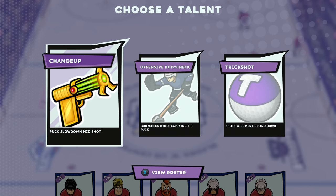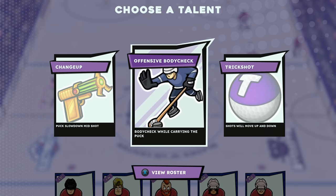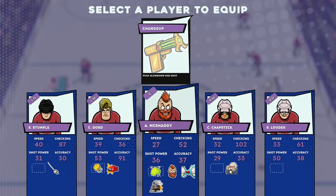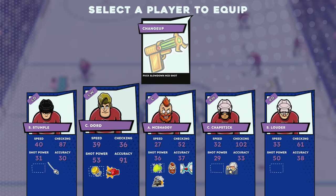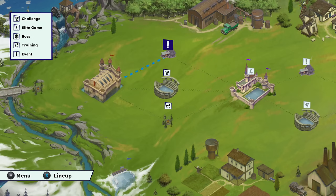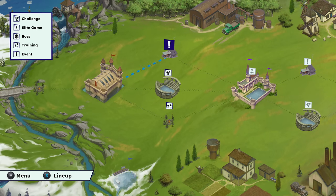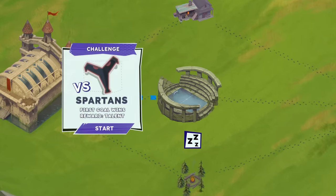Puck slowdown mid-shot. Body check while carrying the puck. Let's try the changeup because we haven't seen it. I assume this is just gonna make it harder for the goalies to catch. Let's keep his accuracy here. There's an event here, there's training, or we can go for another challenge and get more talents. I feel like the challenges are kinda nice. The events can be cool, and the resting is just for stat boosts, which are good too. But let's go for another challenge.